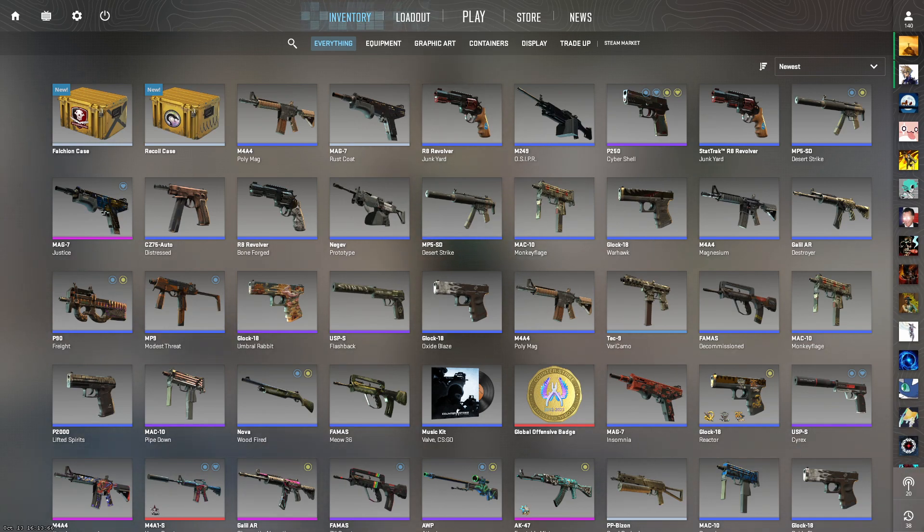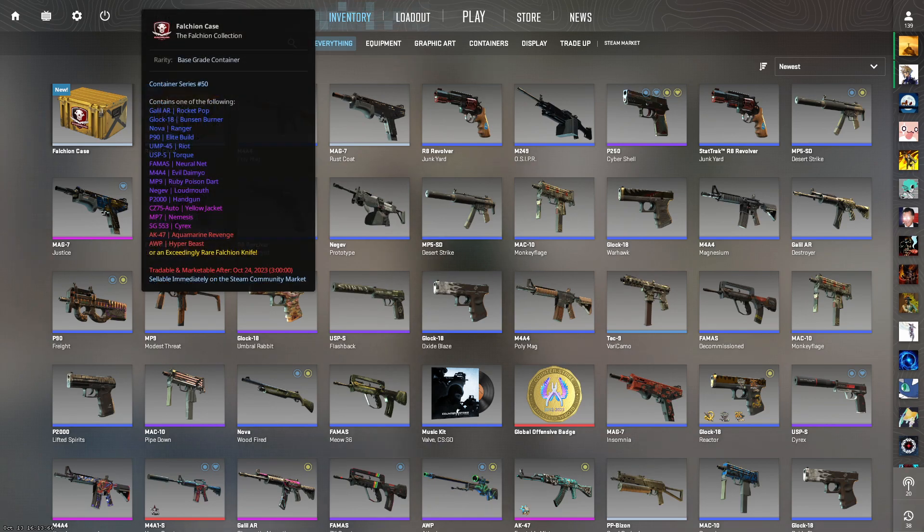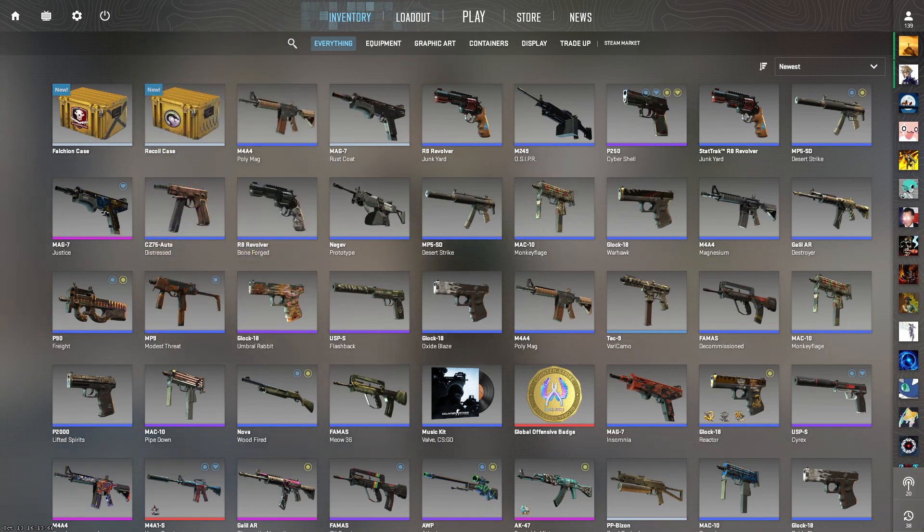Sticking to the cheaper — or less expensive — ones that have a higher return value, the ones with about a 51% or 52% return value — meaning when you open them, chances are you're going to get a skin worth similar value to what you paid — are the Recoil case, the Falcon case, and also the Shadow case.